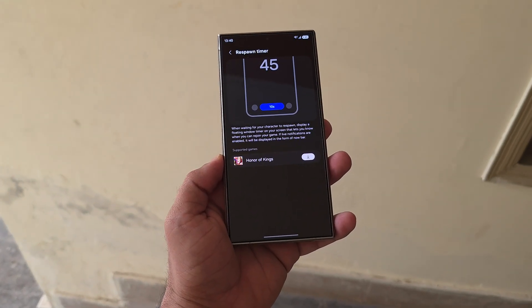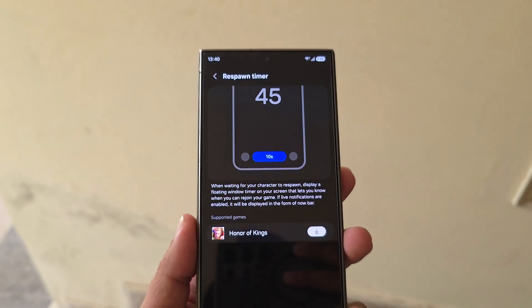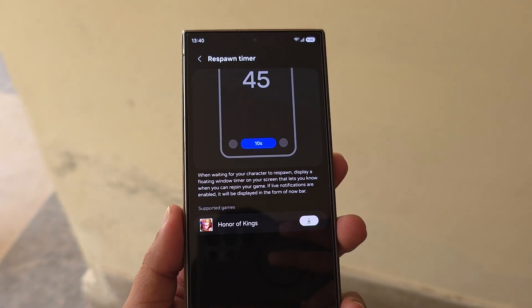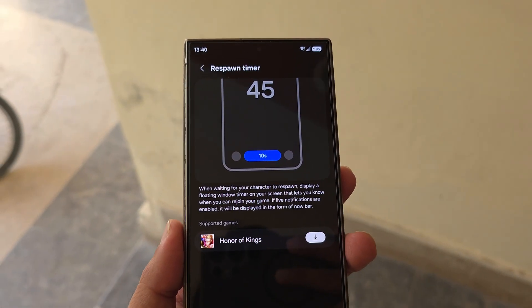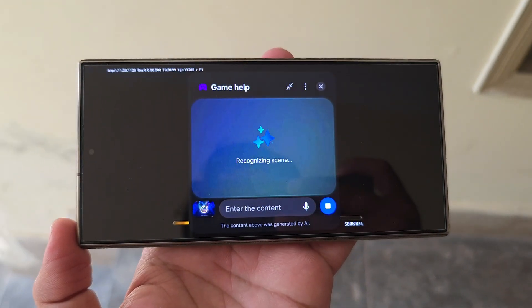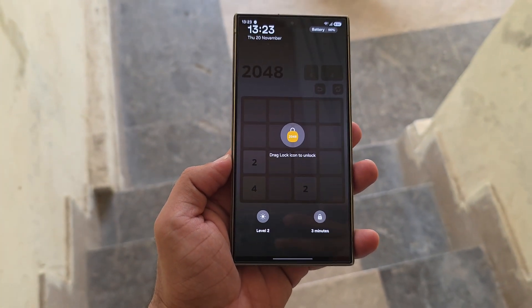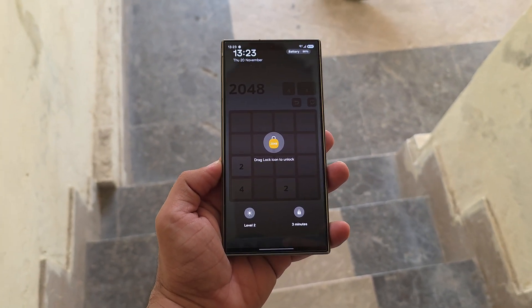Game settings are now easier to access directly from the panel. The respawn timer has been moved into the now bar for a cleaner look. Game audio tools like AI Mute have been improved. Galaxy AI Game Help can answer your gameplay questions through text or voice and runs quietly in the background. The touch protection screen looks refreshed and now shows time, date, day, and battery.